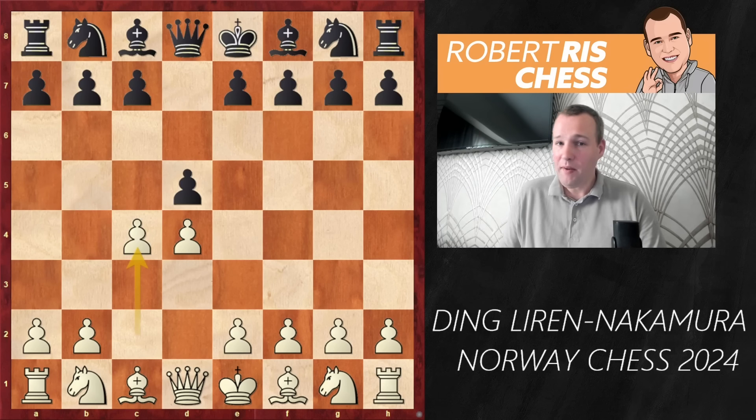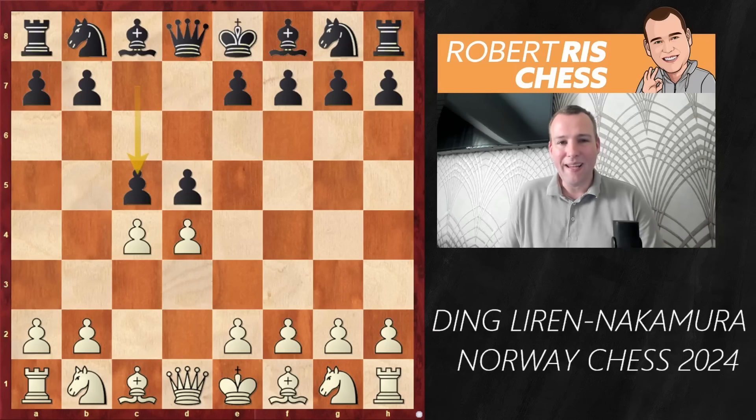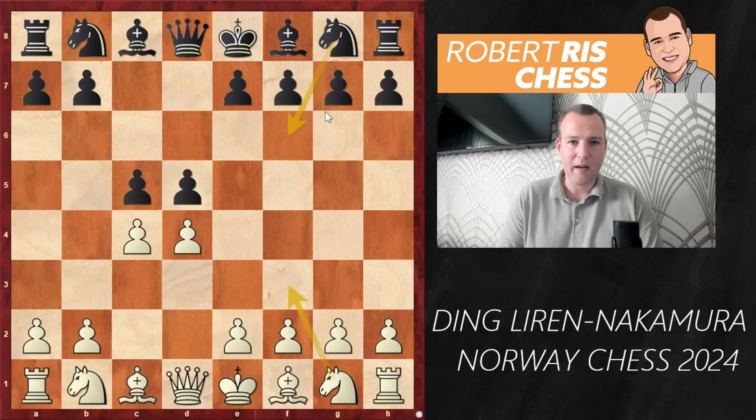Here's another small surprise - Hikaru deviates from the main lines of the Queen's Gambit by playing his pet variation, the move c5. He has been playing it in quite a number of online games, and also recently at the FIDE Candidates Tournament in Toronto he had exactly the same position with the moves Nf3 and Nf6 inserted, in his game against Praggnanandhaa. That was a key game for Hikaru to win and get back into the leading pack.